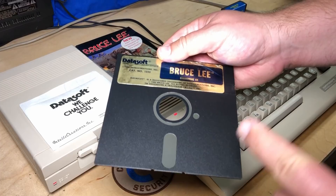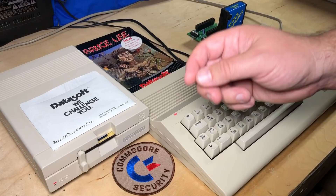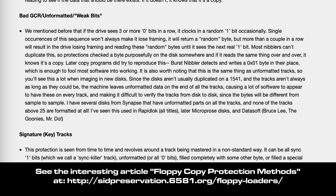Now the Bruce Lee disc has surprisingly strong copy protection. I've never managed to make a working copy off this original disc. It uses something called weak bits or bad GCR — that's Group Coded Recording. Essentially they've deliberately recorded an invalid sequence of bits on the disk, which will cause a seemingly random bit to be returned when that part of the disk is read. The program just repeatedly reads that and makes sure it's getting different bits back. If it keeps getting the same bit back over and over again, it knows it's a copy, because the drive itself is incapable of duplicating that incorrect sequence.